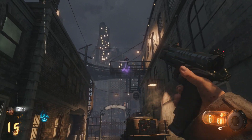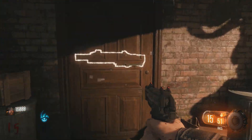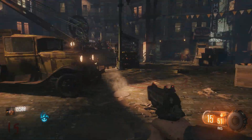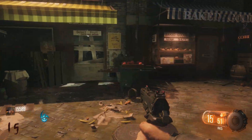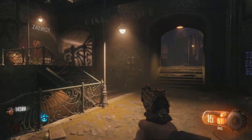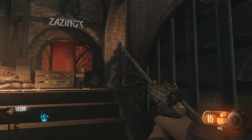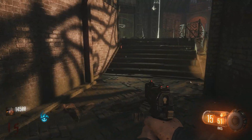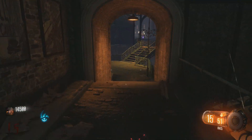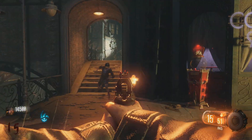This is an insane little glitch slash easter egg to get you to round 15 instantly, and it also gets you 16,000 points. This can be good or bad. The good thing is you're already on round 15 without having to go through the trouble of getting there, and you have 16,000 points. The bad thing is you're on round 15 with a lot of zombies at round 15 strength coming at you, and you haven't even opened any doors, bought any weapons, or got any perks.